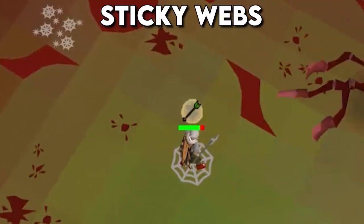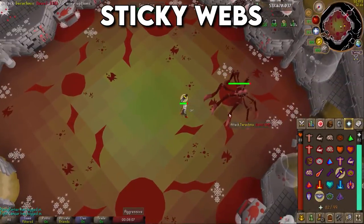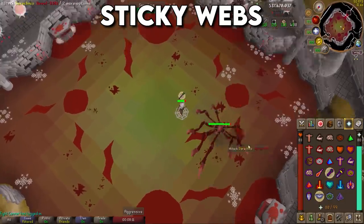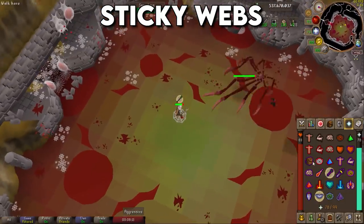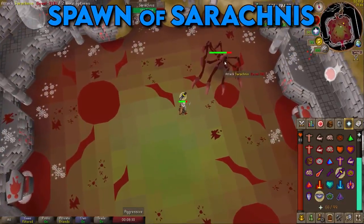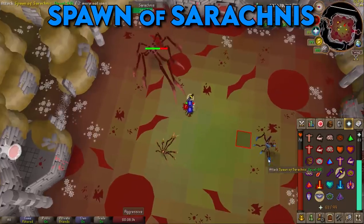The next mechanic is sticky webs. Every four standard attacks, Serachnus will screech out a hiss and shoot a sticky web that roots you where you're standing. Serachnus will then move a short distance away and will not attack you while moving, which gives you plenty of time to switch your prayers.